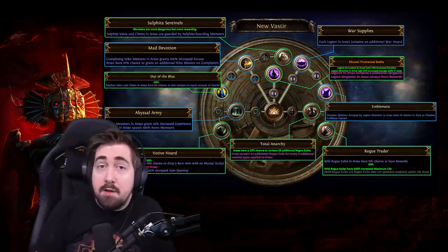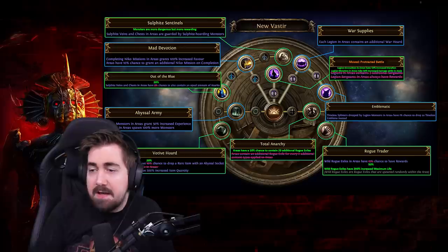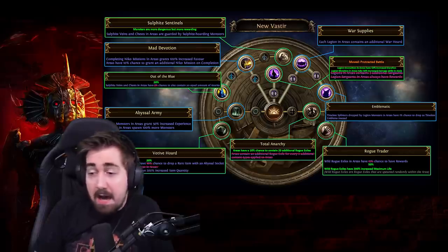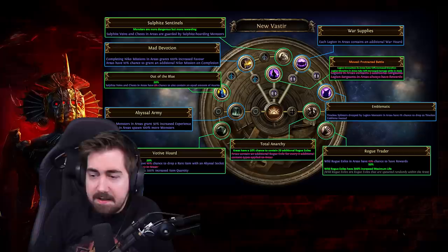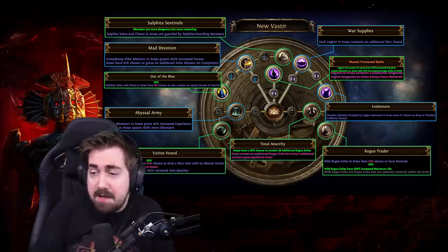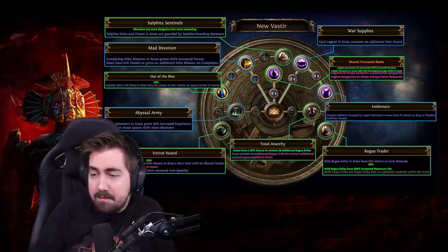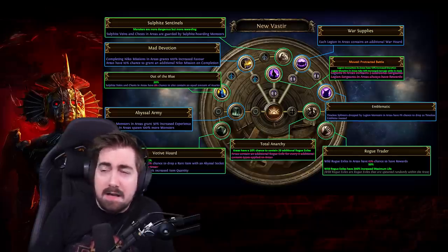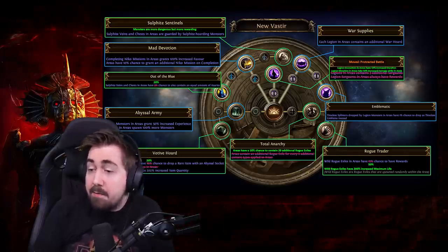Finally, New Vastir — which was such a beautiful and amazing region with Legion. This was the only region I would bother killing legion encounters in; I would completely skip it in every other region. That is no longer going to be the case — I'm now most likely going to do Legion pretty much every time I encounter it. The legion nodes are still good here, but the whole Protracted Battle thing I don't really like and I definitely won't be using points on that.